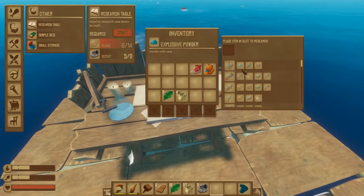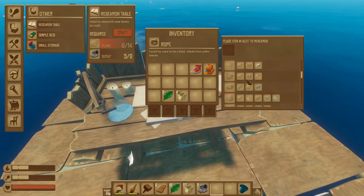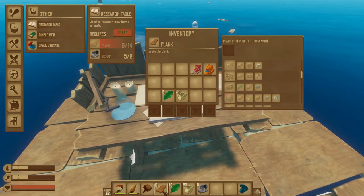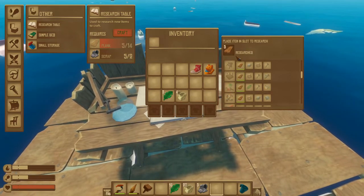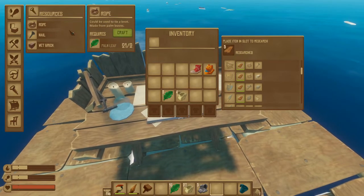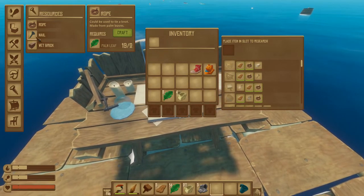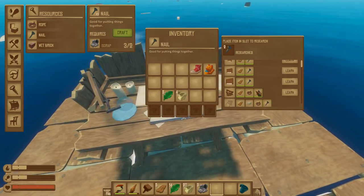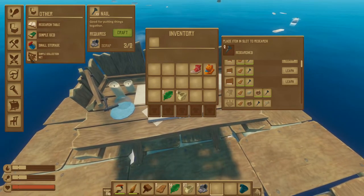To research anything at the research table, it tells you what materials you need for that specific item. For example, to research simple collecting nets — something very important early in the game — you need planks, ropes, and nails. You simply drag and drop the items in, spending just one of each item per research step. Once you click research, you lose the material but it gets unlocked. After researching all required materials and clicking learn, you'll be able to build simple collection nets and other items that use those same materials.